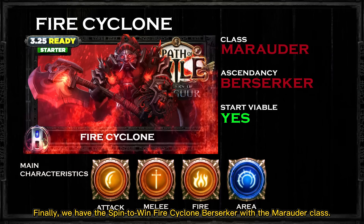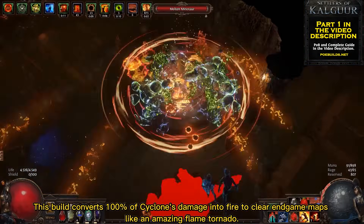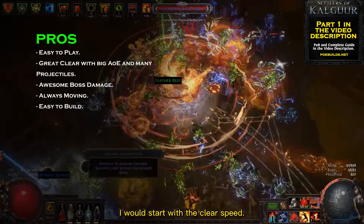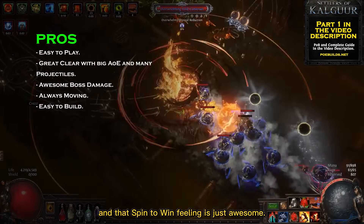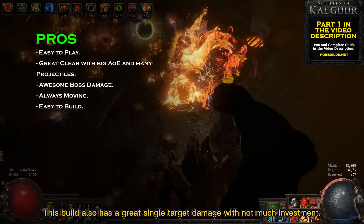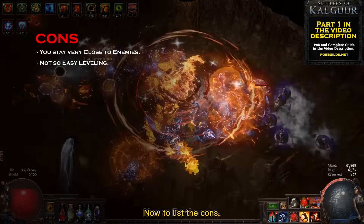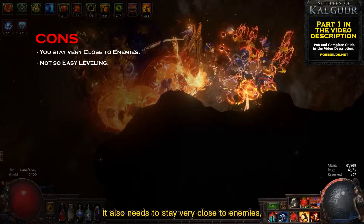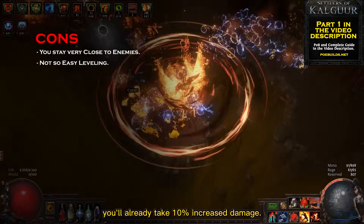Finally, we have the Spin to Win Fire Cyclone Berserker with the Marauder class. This build converts 100% of Cyclone's damage into fire to clear endgame maps like an amazing flame tornado. For the pros, I would start with clear speed — with Cyclone you never need to stop moving, and that Spin to Win feeling is just awesome. This build also has great single target damage with not much investment. The main con is survivability: even though this build has many defensive layers, it needs to stay very close to enemies, and as a Berserker you'll already take 10% increased damage.